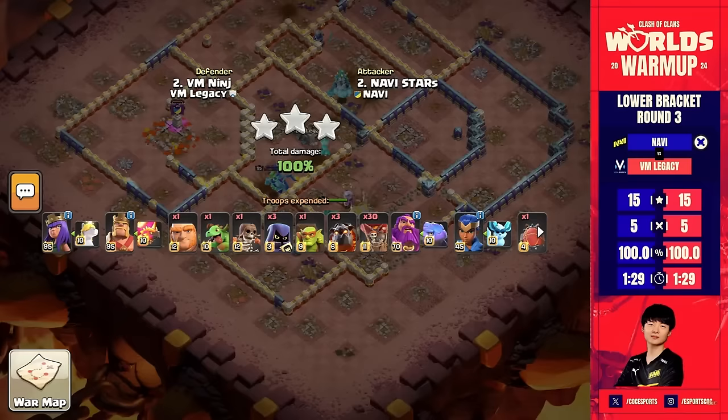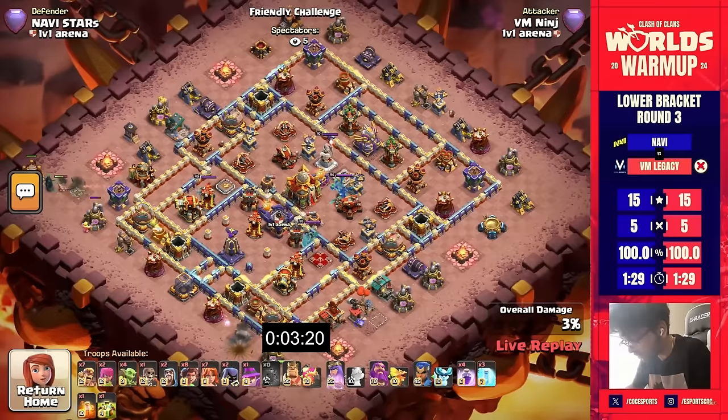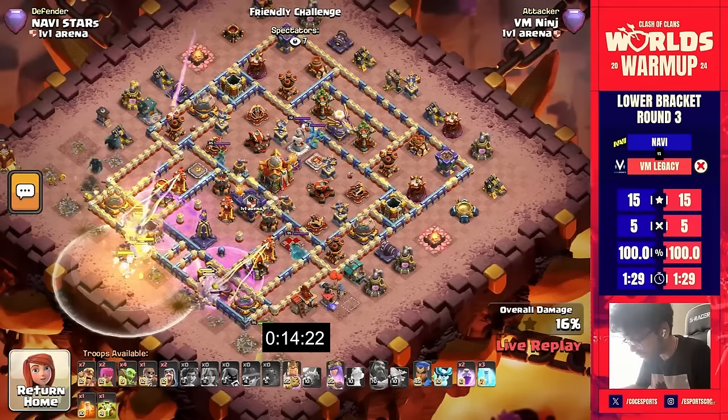Oh no — it's a 100% tie! And when teams are 100% tied after a match, they go to a sudden 1v1 friendly challenge. We have Ninja going up against Stars to see who can advance. Root riders, valkyries, warden — they're going straight across into the monolith. Time is going to be a huge factor if they both triple.